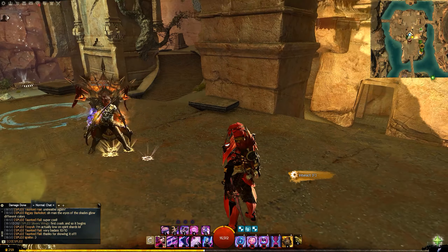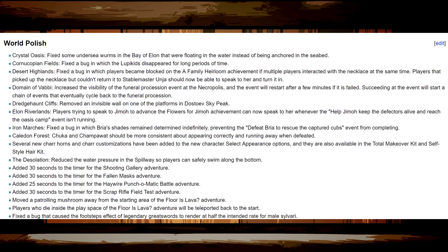Moving into the world polish section - as always there are interesting things to pick out. In Crystal Oasis, they fixed some undersea worms that were floating instead of being anchored to the seabed. Over in Gendarren Fields, a core 2012 area, they fixed a bug where one of the events involving some children that explore there disappeared for a long period of time. In the Desert Highlands in Path of Fire, they fixed a bug where people could get blocked doing a certain achievement.